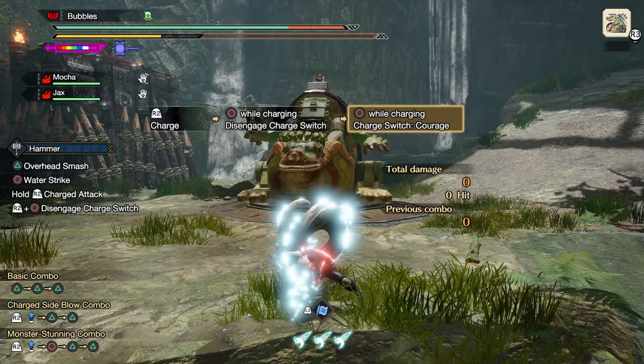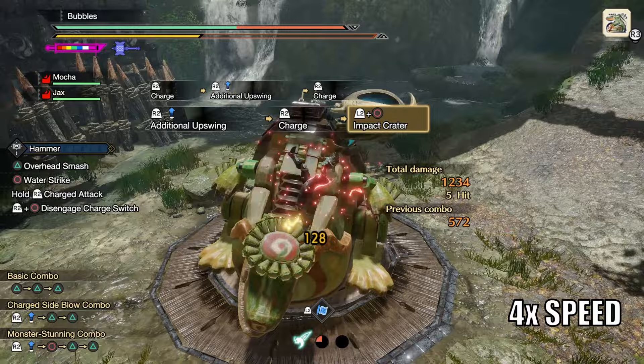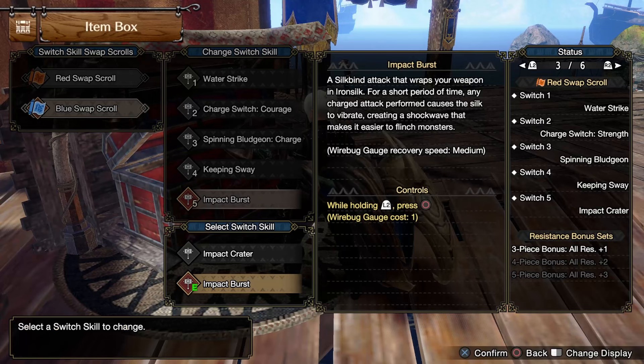The hammer in Sunbreak got some insanely strong silk binds that have the ability to alter the way we play the hammer. With the addition of our new silk bind charge mode Courage, we can now combo our charged attacks into themselves, or swing once charged then roll to retain that level of charge for the next opening. Or you can do a slap into uppercut into max charged Impact Crater — or if you really wanted to get fancy, a level 1 slap into level 2 uppercut into big smashy face swing into Burst Crater.